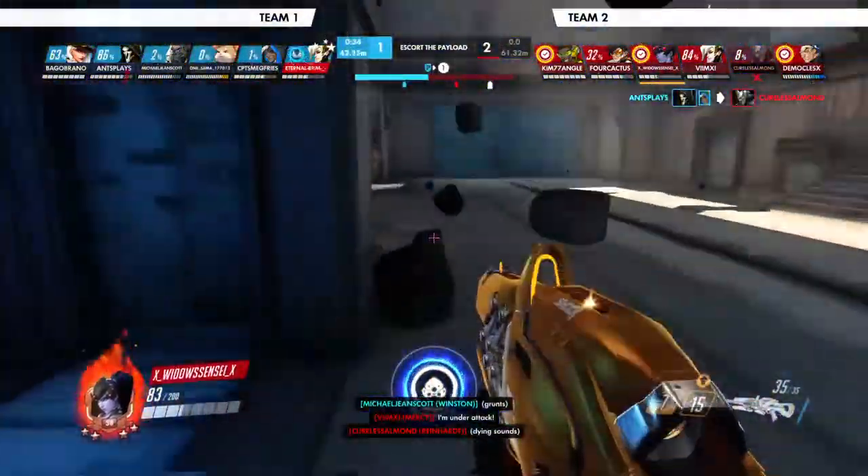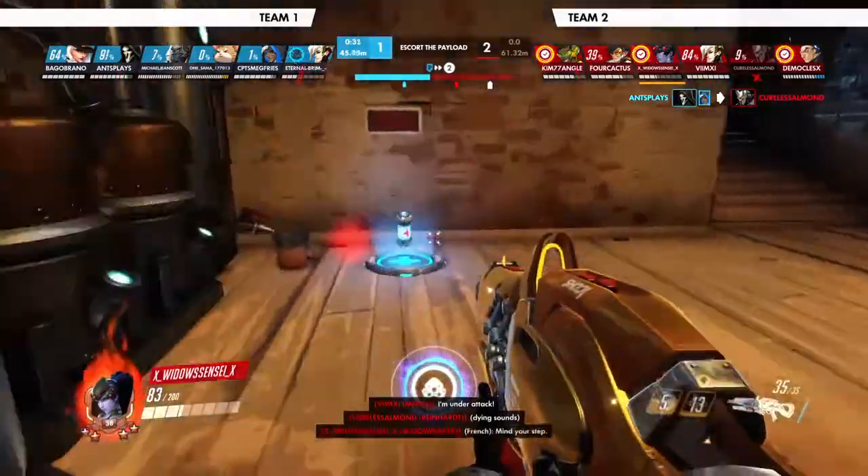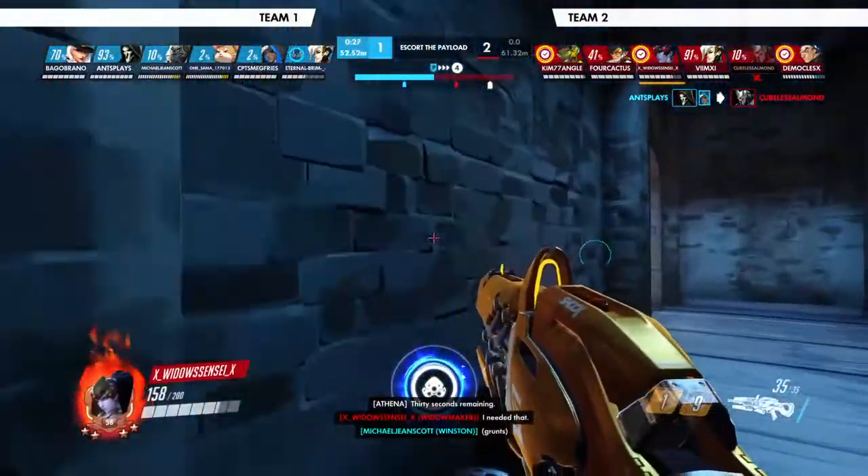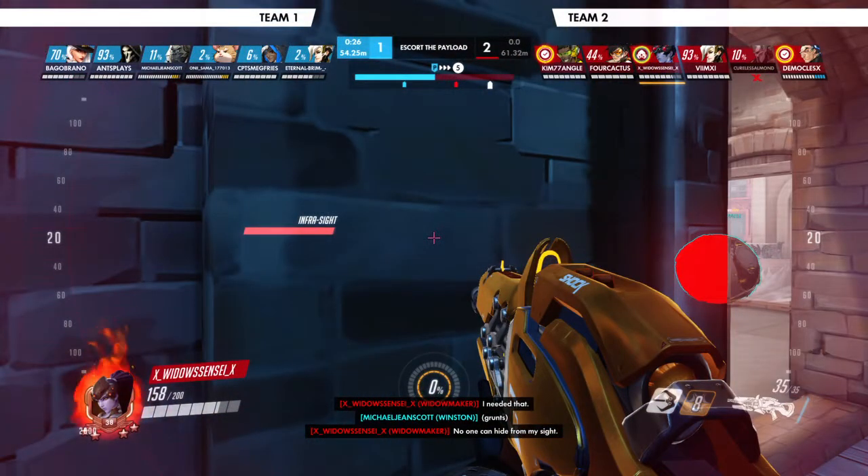You have two people ulting you with three ults combined — that's wild and you still survived. Your escaping skills are so much better than last time. Last time whenever you were getting dove you kind of just froze like you didn't know what to do and just died. But now you're getting out of there — you're moving around, you're being sneaky, you're grappling up, you're running away, you're diving, you're ducking. This is great man, this is huge improvement over last time.